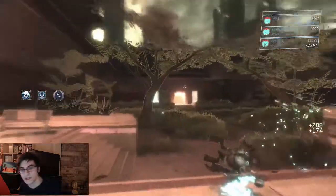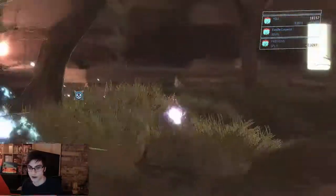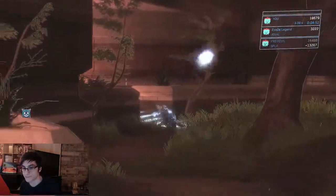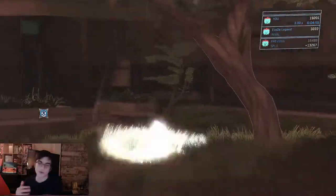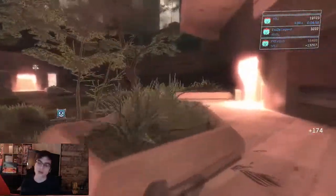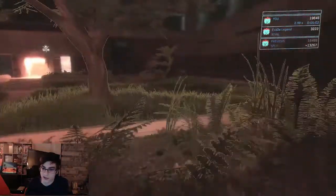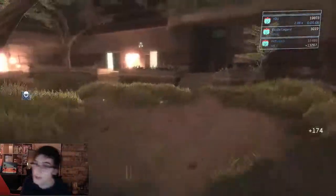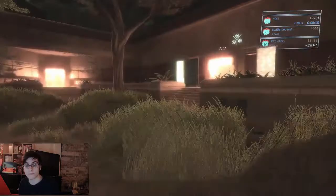Hit the first grunt. The best advice to dodge all these grenades is just keep moving left and right. Never stop moving. Look at that grunt — he sticked his own friend. These grunts have negative IQ. Make sure you look around in the grass here — you can see that one on the right hiding. He's hiding in the grass. Those grunts can hide in there, so make sure they're all clear.